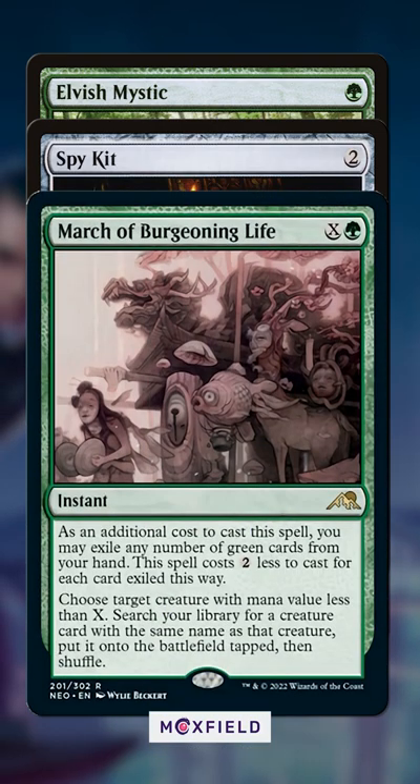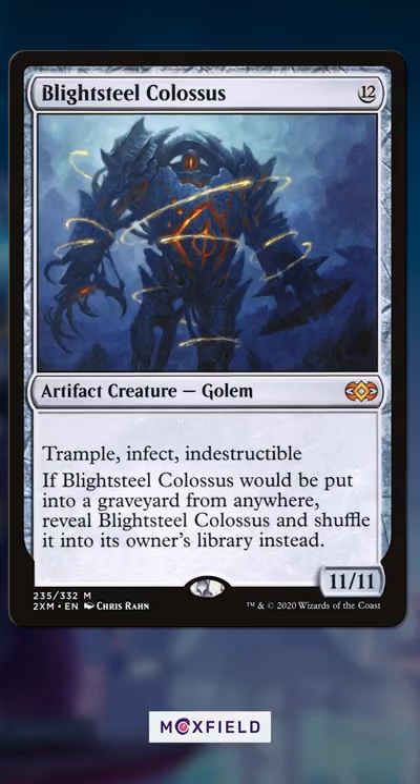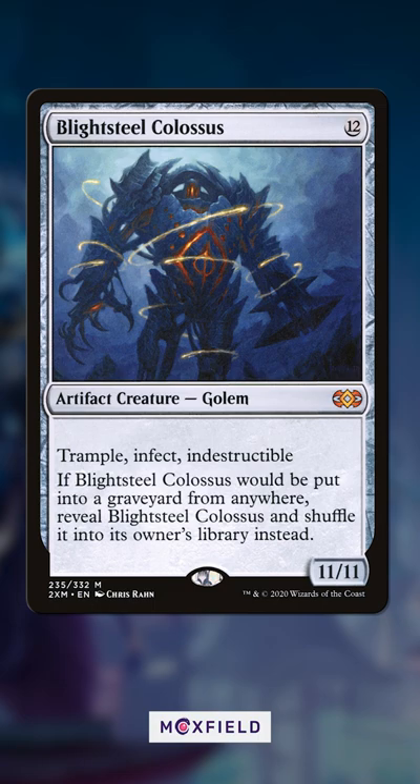This is important because March puts a creature into play tapped. Then we cast March, exiling a green card from our hand, targeting our Elf of many names, and go put a Blightsteel Colossus onto the battlefield. That seems pretty good to me.